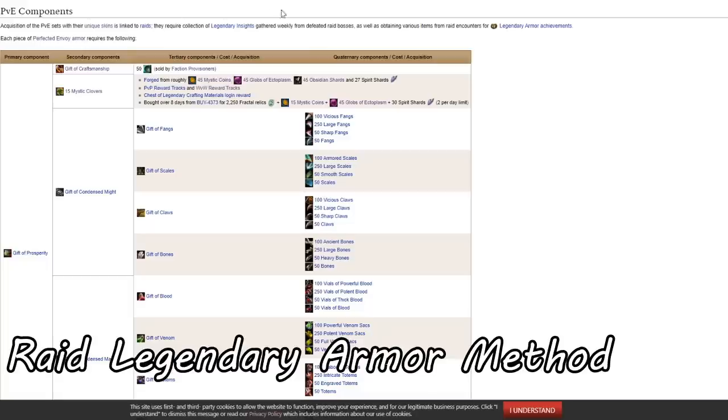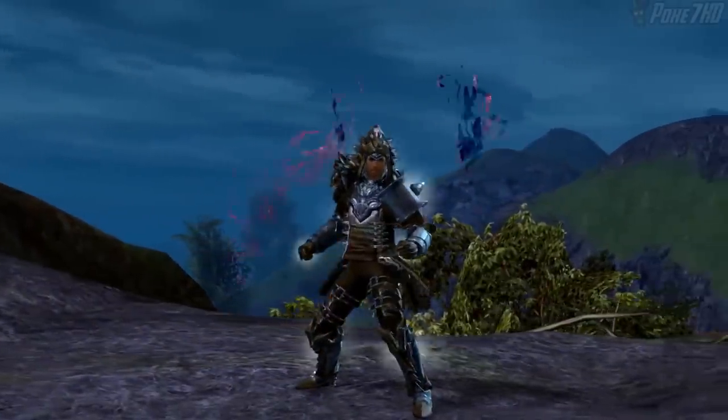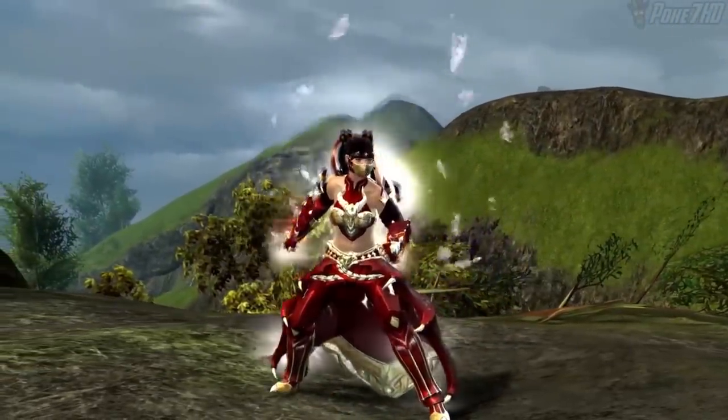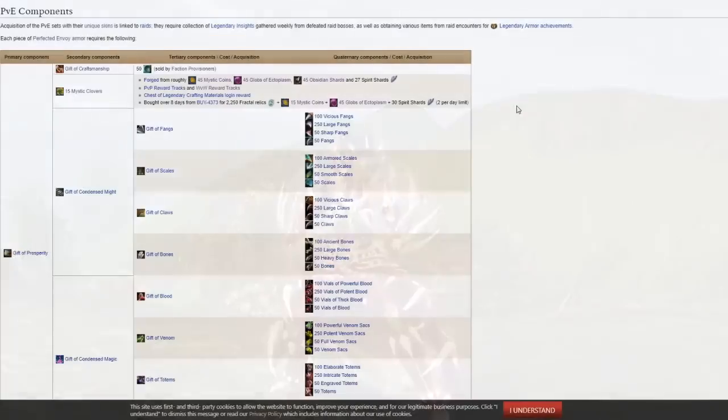The Legendary armor from Raids is the most well-known. It is flashier, as it changes appearance in combat, and it was the first Legendary armor set added to the game, a few months before the PvP and World vs. World variants. I saved this for last because there are already some videos on this method. However, we've already touched on the first two, so it won't take long to go over this one as well. Here's the list of materials. We've already gone over Mystic Clovers, Gift of Condensed Might, and Gift of Condensed Magic, but the first item — the Gift of Craftsmanship — is different.